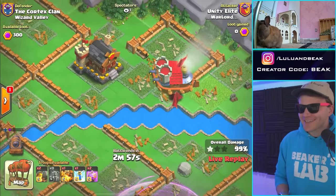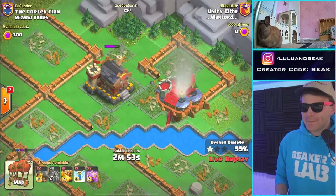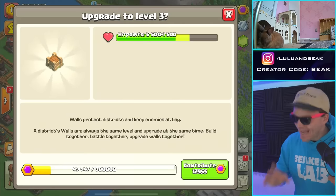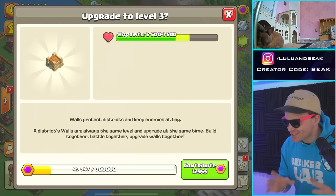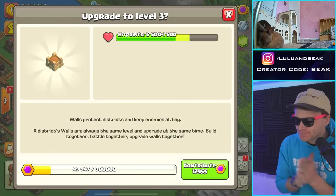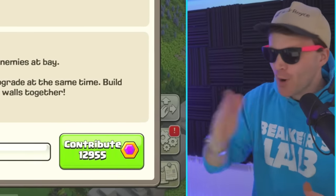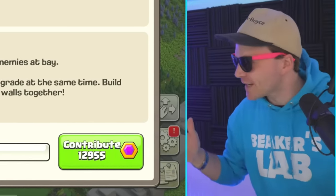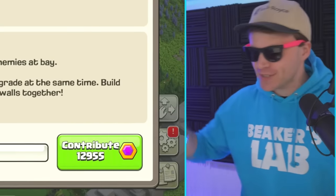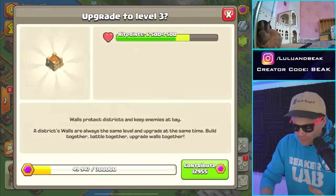Oh yeah, you forgot one building — it was the town hall. I'm gonna wait for the gang to start — as soon as I see somebody hit it, I'll hit it on all the other bases first so we see it like boom boom boom boom boom. Keep in mind we never see the walls actually upgrade here like we do on the main base — you click, boom, done. That's not how it works over here. Here we go.